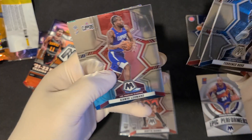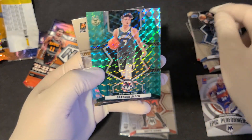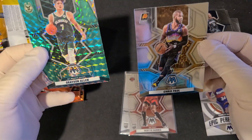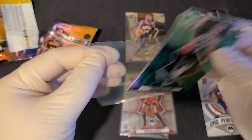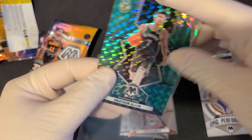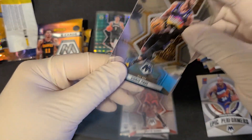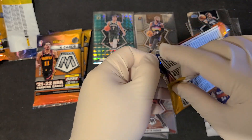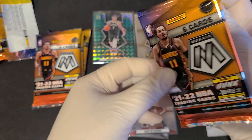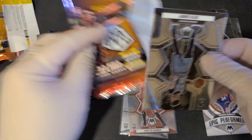We have a Terrence Rollins, Kyle Kuzma, Kawhi, and we have a green. Okay, Grayson Allen — and an optic NBA card for Chris Paul. Grayson Allen again. Anybody we can get from the Bucks, we get a Grayson Allen. I'd rather have a Brook Lopez, Sandro, Giannis, or Milton — but we've got a Grayson Allen. What about that?